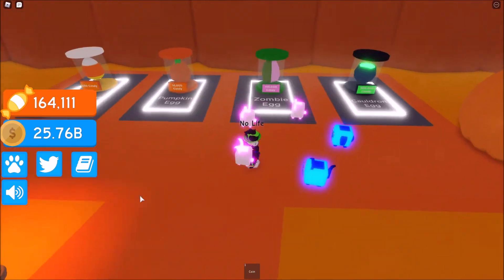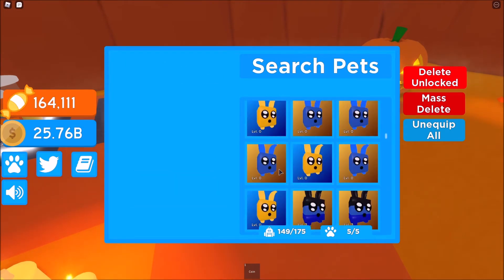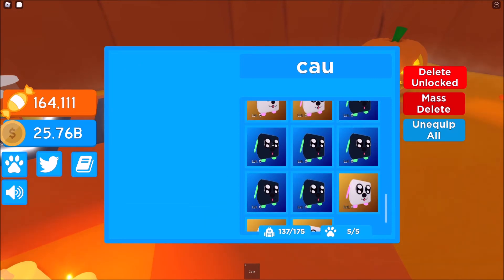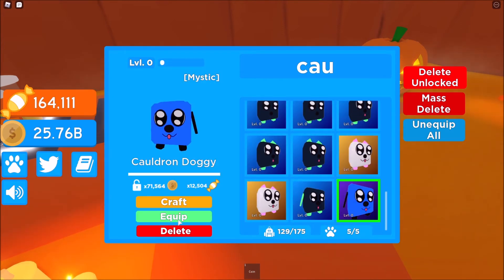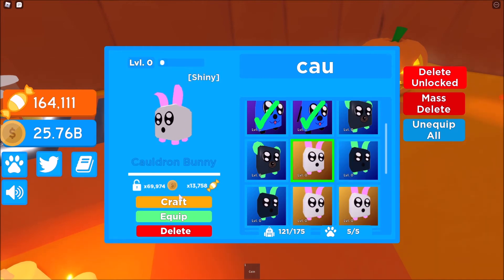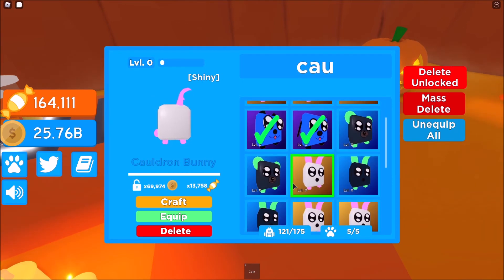Okay guys, I didn't get the legendary, but I got a lot of these pets. I think I could get OP right now. Let's just search for this and all of these will pop up — let's craft them. Can I make a mystic? Yes, I can. I think I have two mystics right now. Let's craft these. Can I make a mystic of these? No, I need one more. I think that's all.